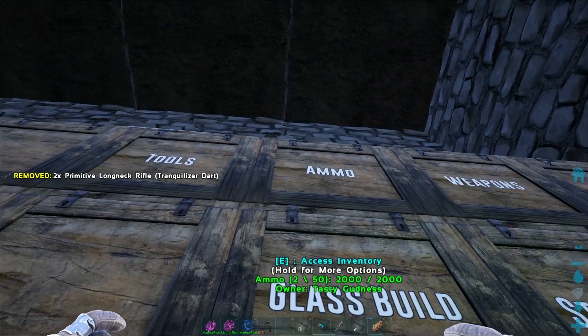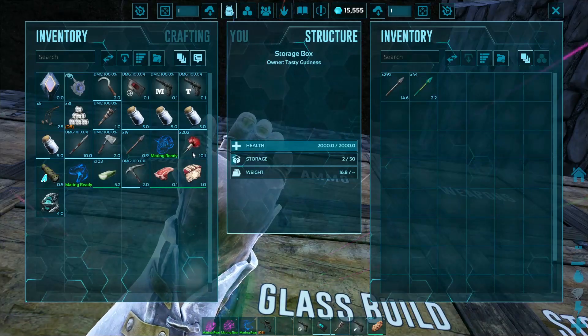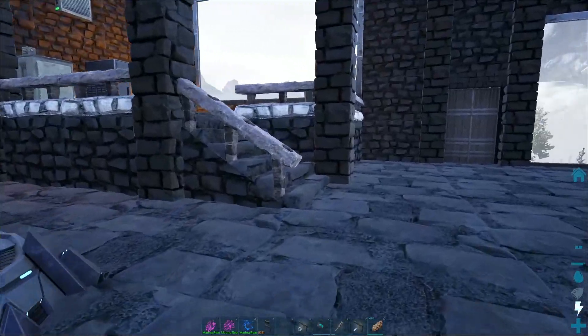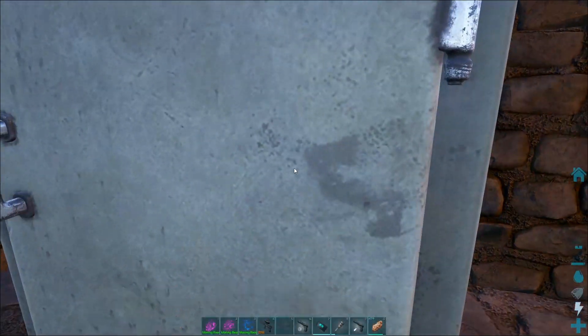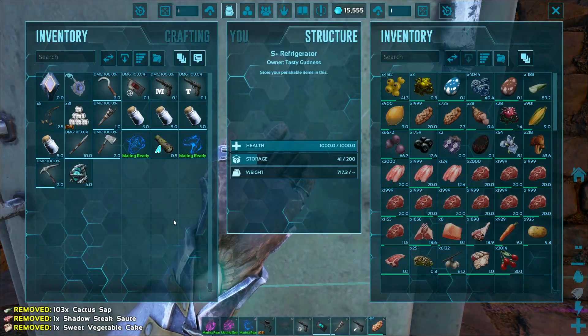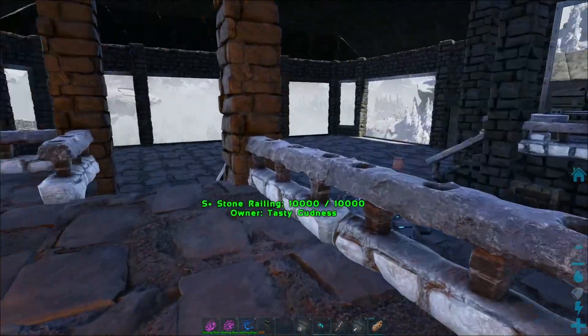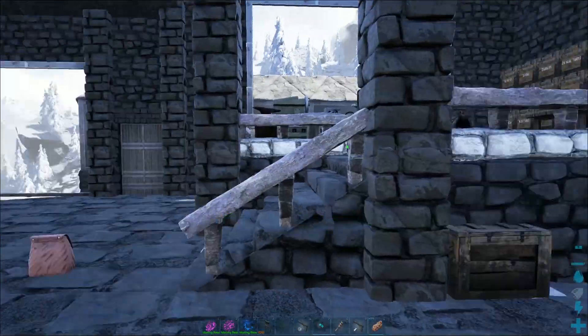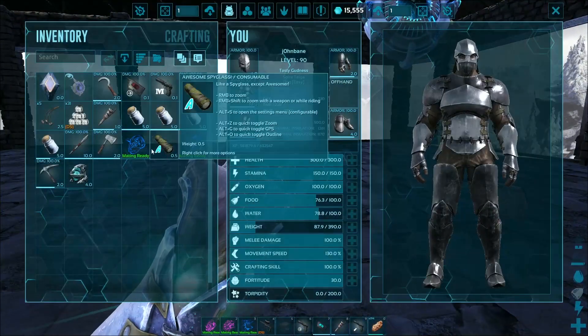We'll get rid of that — we have a little bit of ammo and that looks like we're good. Let's drop these crunchy times off. Pretty excited about having a tech replicator. I do know where to go get element, or element shards if you will, to be placed in it. The volcano has a really nice spot in it.